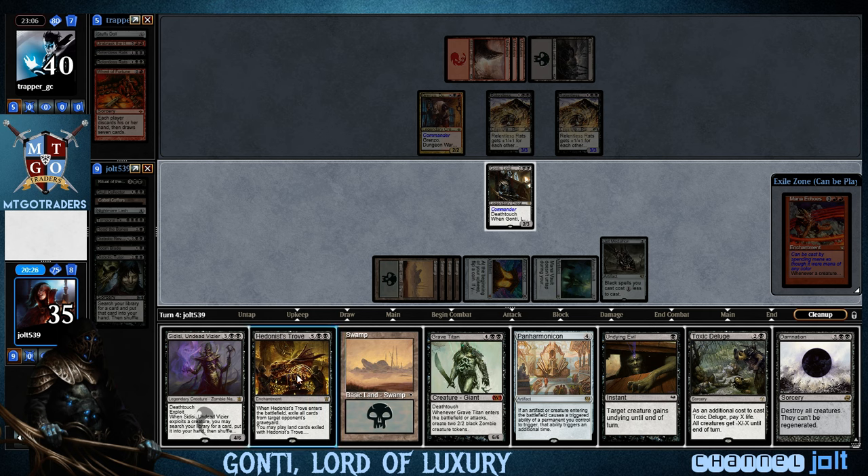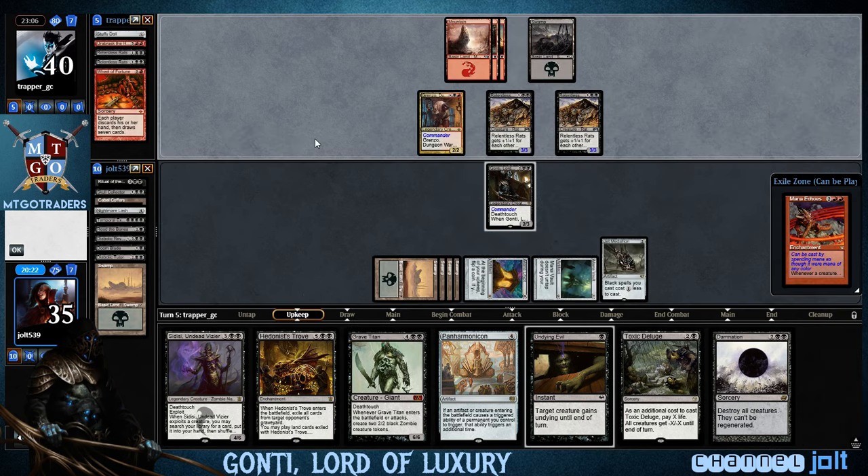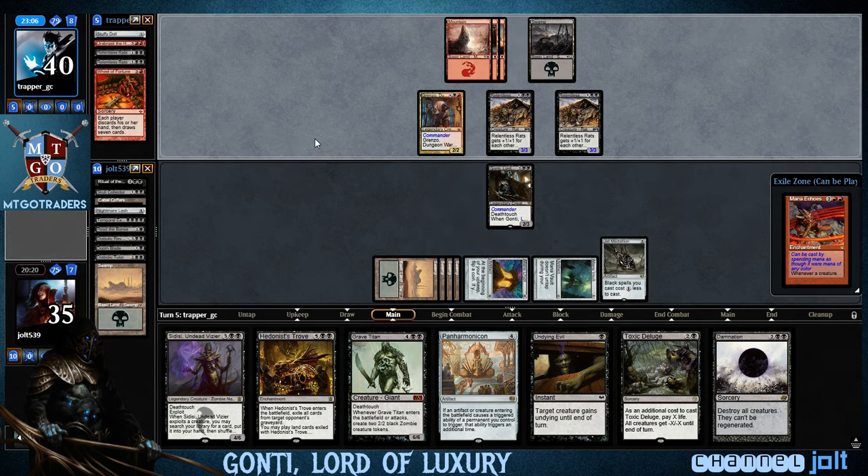I want to chunk the Swamp. I want to hold onto Hedonist's Trove because if we blow everything up, we can get into some Rats. Gonti's all about building your own commander, so I want my own Relentless Rats.